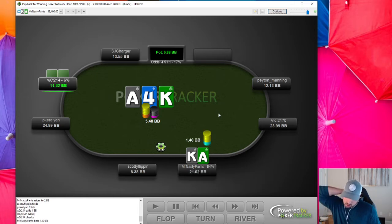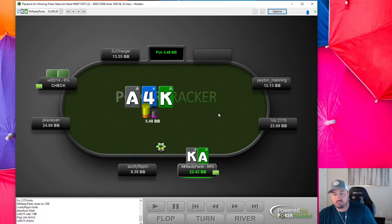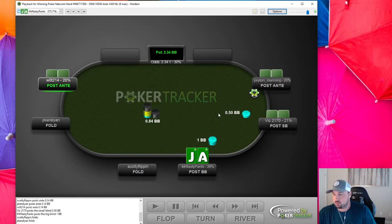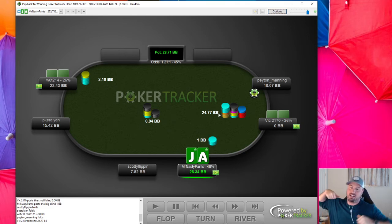Any hand I open here I would bet this sizing. This board is so good for me — what sucks about these boards is you just know they're auto-folding. When you have ace-king and the board comes ace-king-four and the big blind only defended off about 12 big blinds, you're just praying they have something like ace-deuce, ace-three, or ace-five — hands they wouldn't re-jam pre but would still defend.